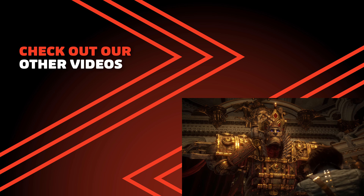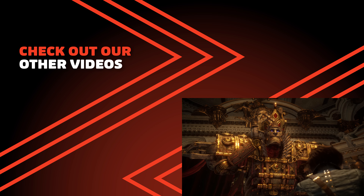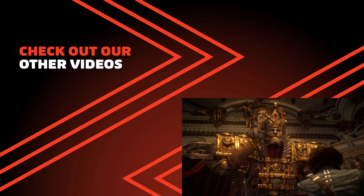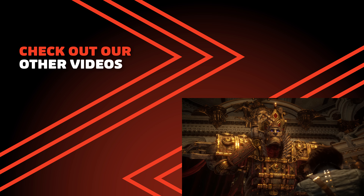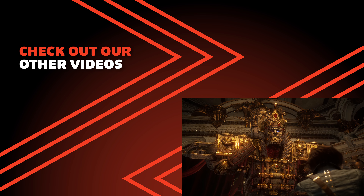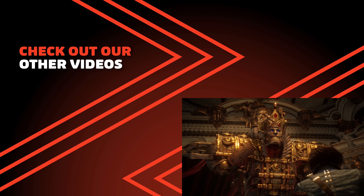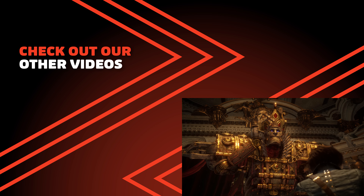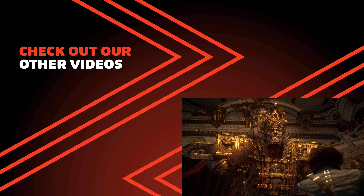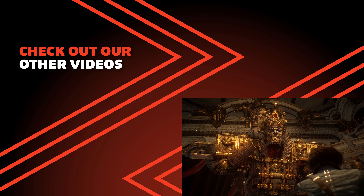Perfectly timed blocks will negate all incoming damage and can even destroy your enemy's weapons if you perfectly block enough attacks. Perfectly blocking and landing heavy blows will also increase the chances of staggering your enemy. If their health starts to flash white, landing a charged heavy attack will leave them vulnerable for a fatal attack, which you can pull off with a light attack when you see the icon. If you're well placed, you might even be able to sneak in a couple of extra hits before going in for the fatal attack, but don't wait too long.